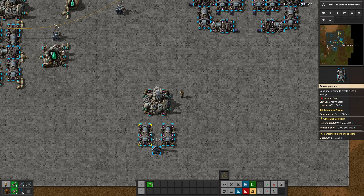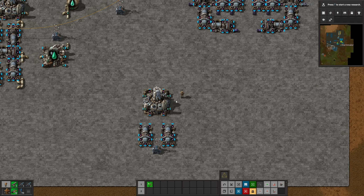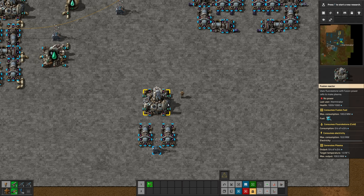The ratios are actually a lot simpler than they are for nuclear power. The fusion reactor consumes fusion fuel cells and the max consumption rate is 100 megawatts. One key difference from nuclear power is that it consumes fuel cells variably based on how much draw is on it, whereas nuclear power consumes fuel cells at a constant rate regardless of whether it even has a power draw.